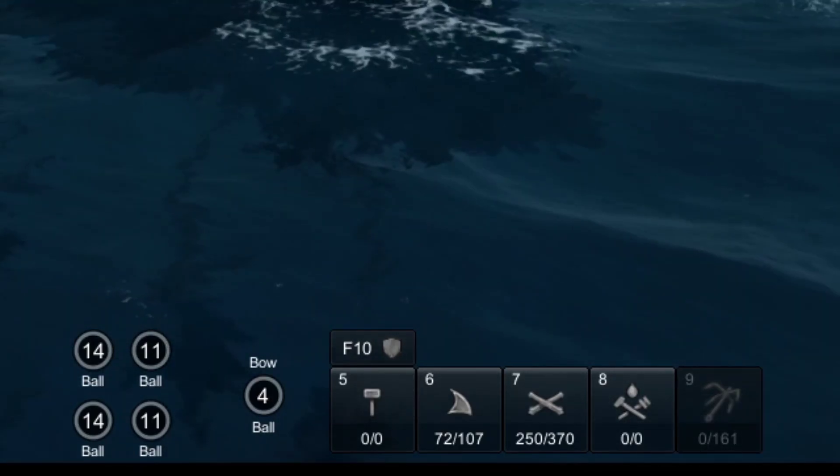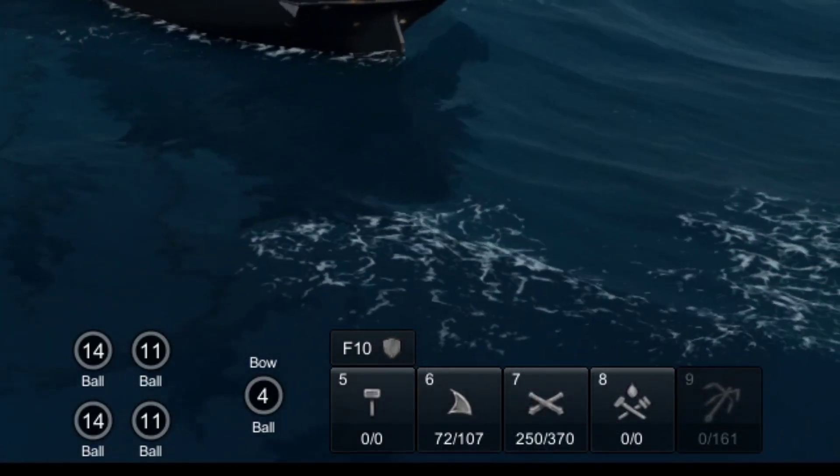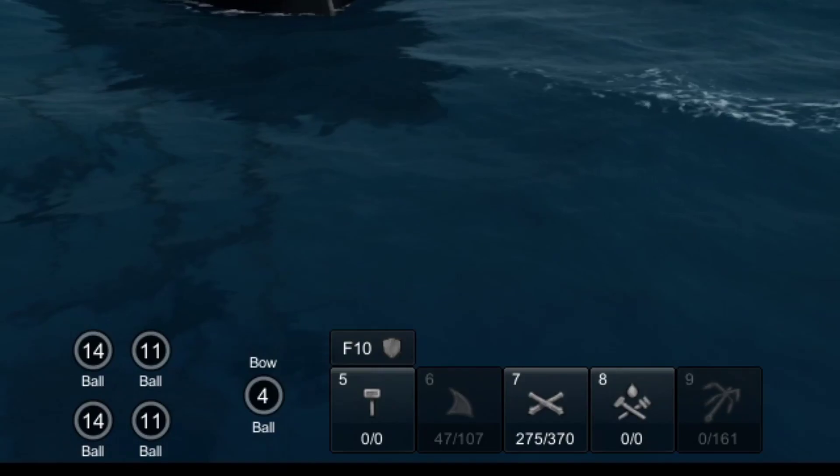If I want less crew working on sails, I click on the button to turn off sails, and crew moves from the sails to the guns. The number of crew assigned to sails goes down, and the crew working on guns goes up.